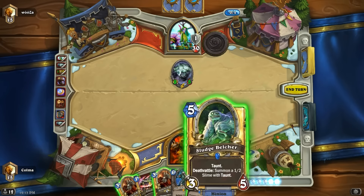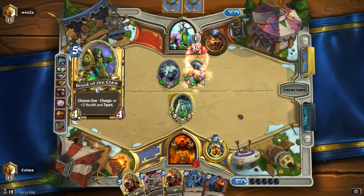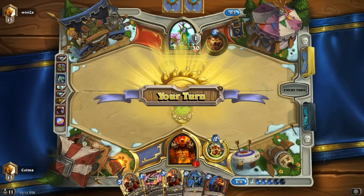Sludge Belcher — good, we need some protection here. I think then we can finally get rid of that shade next turn. I hope he plays like a Druid of the Claw in Taunt mode — that would be pretty excellent. I think if he plays that though, he's going to play it in Charge mode. Unfortunately. Oh! Could things be turning around for us?